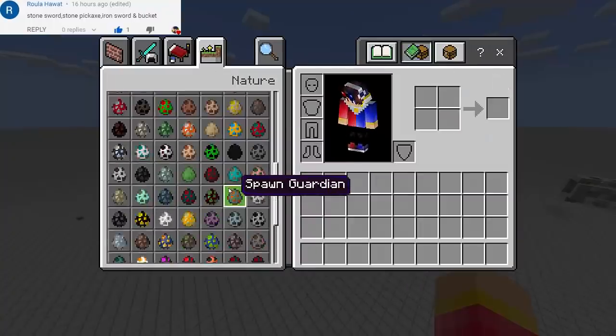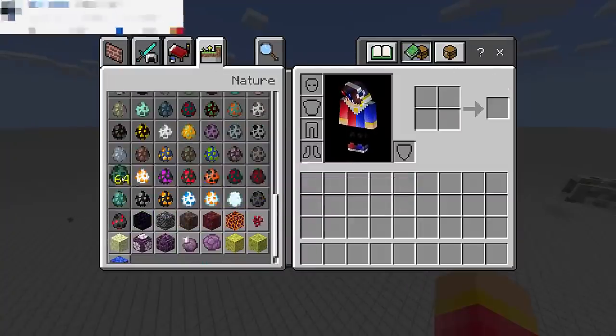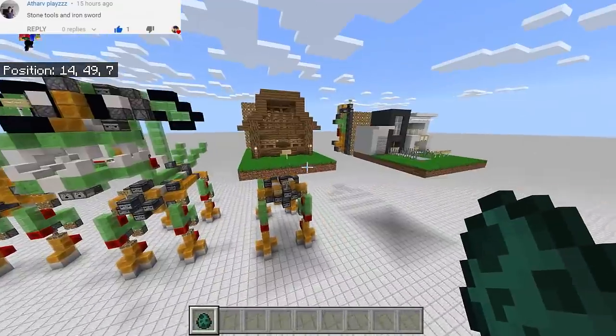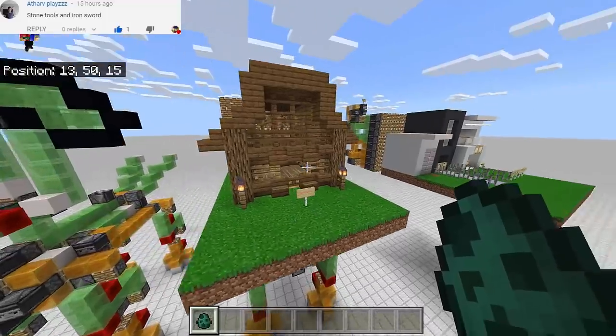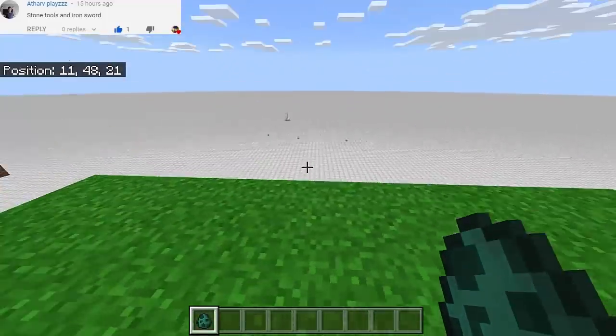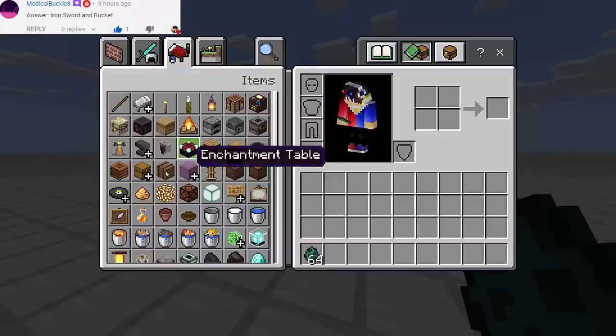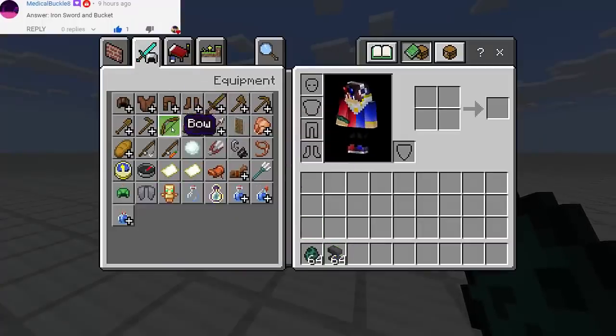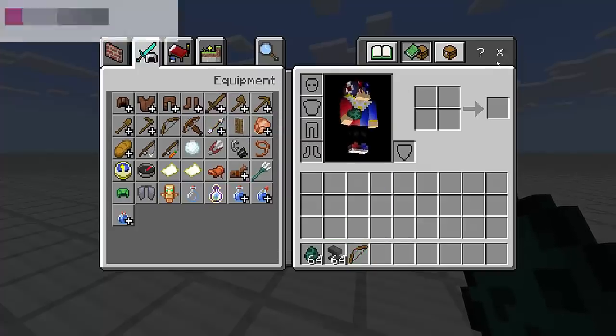I'm gonna use the walking house against a Minecraft Story Mode character — it's gonna be the Prismarine Colossus, because it's like a giant mob. It's gonna be better to pit it against the walking house. First things first, I want to create my weapon, so we're gonna need a bow and enchant it.